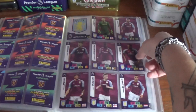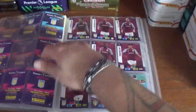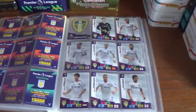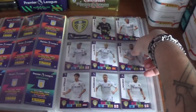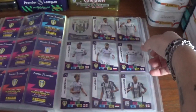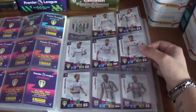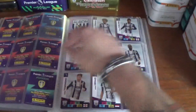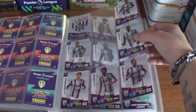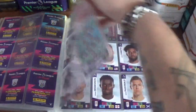Then Aston Villa — missing two from the first page and one bottom centre from the second. Then Leeds United — just the one left centre, one at the top, and another two on the bottom row. West Bromwich Albion next — two in the middle and another two on this page.